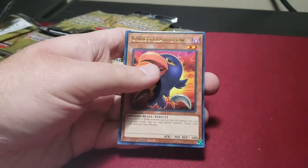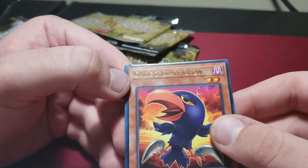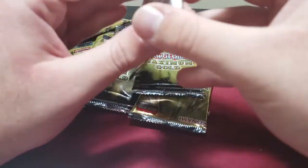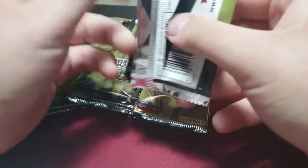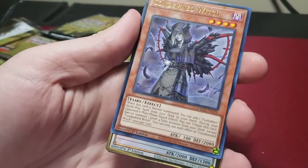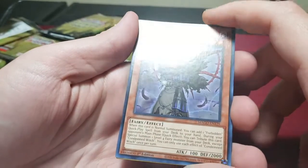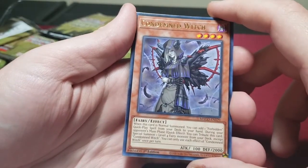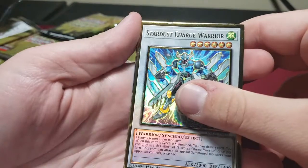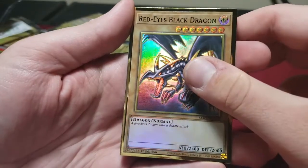Mind Control — another good reprint. And this Crow — there's a little bend to the top, probably from packing. That crow is from a structure deck as well. Coyote. Night Beam — this is a good reprint, it came in a secret and I think it dodged the Mega-Tins, so I'm glad it's in here. This card's great used with Loptyr in Generators. Stardust Charge Warrior — a little bit of a bend there, that's disappointing.